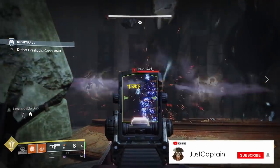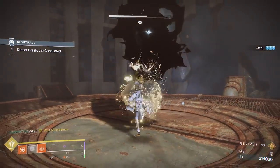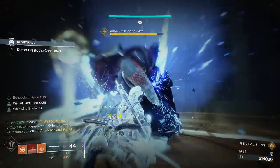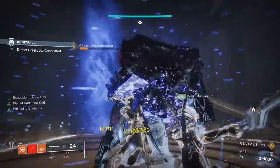You are now in the boss room. There will be a final blight with some adds and light inside. Once the adds and blight are destroyed, put down a Well, throw your Stasis, and pull out your swords. Get close and personal with the boss and take it out. And that is how you complete the Lake of Shadows.